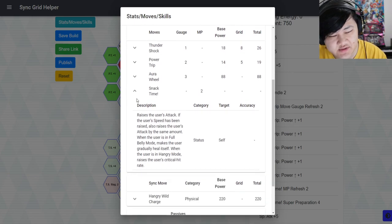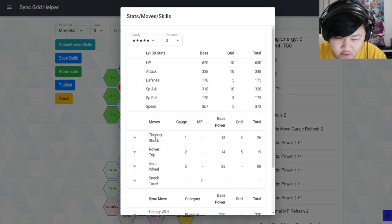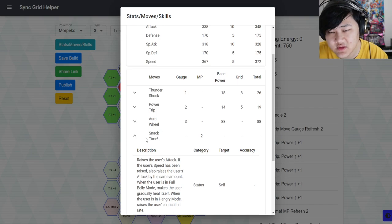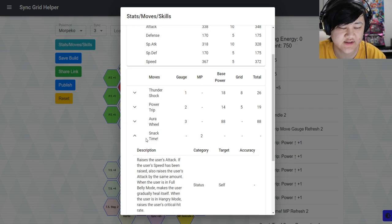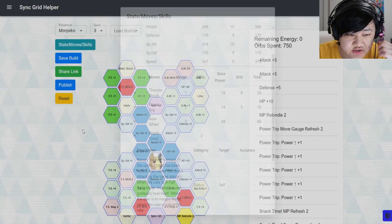If you run out of Gradual Heals, you could hope for MP Rekindle to bring your MP back and then get more Gradual Heals. If you're running it with Hilbert, none of you guys need any buffs — if you get one MP back on Snack Time you can max out your crit. Since the whole team doesn't need offensive buffs, you could just run a huge tank or some defensive support as your third option.